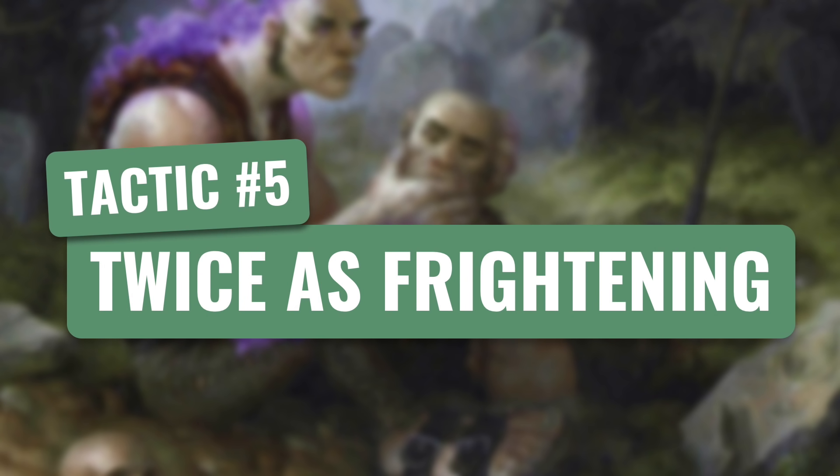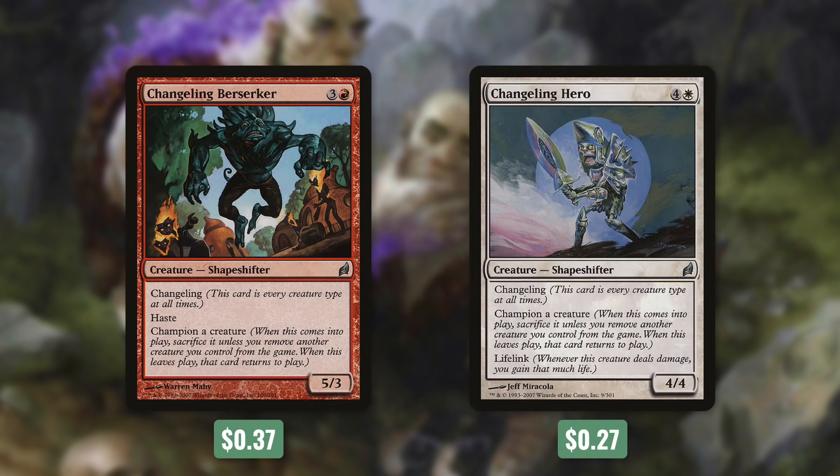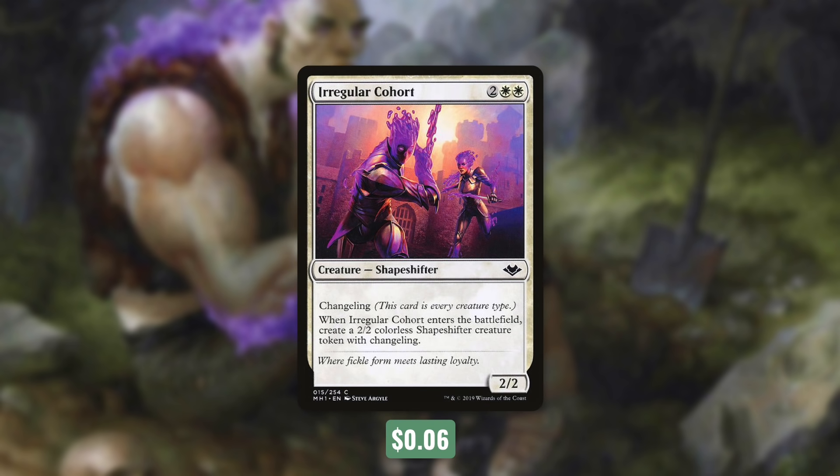So now let's move on to tactic number 5: Twice as Frightening. First up, there's Graveshifter, which is a changeling, and when it comes into play, we return target creature card from our graveyard to our hand — so it basically lets us cast a scarecrow or a changeling a second time. Next up, we've got two changelings that have Champion a creature: Changeling Berserker and Changeling Hero. Essentially, when this creature comes into play, we exile another one of our creatures, and when this creature dies, we get that creature back — it's essentially a delayed blink, so we get that ETB twice. Next up, we've got Wingrattle Scarecrow and Antler Skullkin, which can double up ETBs with Persist. Wingrattle Scarecrow has Persist as long as we control a black creature, and again our commander has black in its cost. And then Antler Skullkin has: pay 2, target white creature gains Persist until end of turn — so we can use this to abuse ETBs or even to save our commander. One of our best targets for this comes with a regular cohort — it's a 2/2 changeling that makes a 2/2 changeling when it comes into play. So essentially, for 4 mana we get to blow up 2 permanents, which is huge. But we've also got some other ways to abuse our commander's effect too.